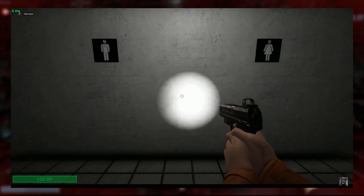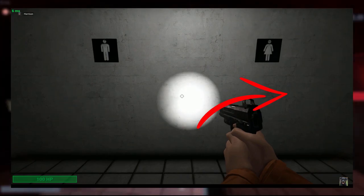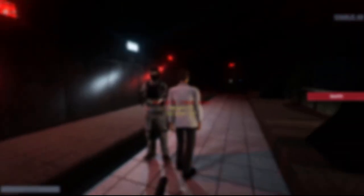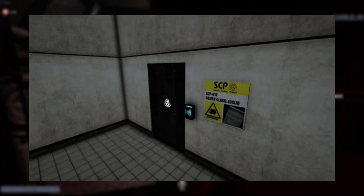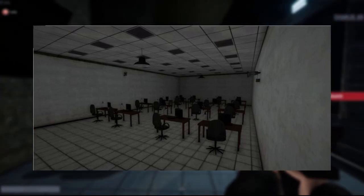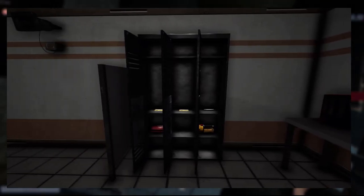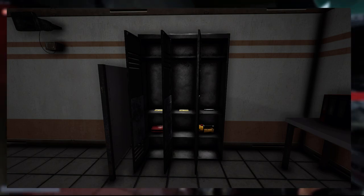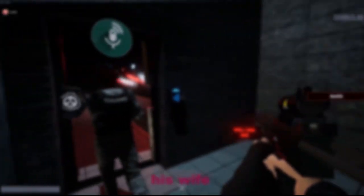Keycards can spawn in various locations throughout the facility. In the light containment zone, there are four possible locations. In the water closet labelled WC00, you can find a janitor or scientist keycard in either the men's sink or the men's floor, and possibly in the women's sink or women's toilets. SCP-012's containment chamber has a guaranteed zone manager card on the table, but requires a containment level 2 card to access. In the PC-15 room, there is a guaranteed scientist card spawn on one of the tables. Low-level cards can also be found in lockers in SCP-372's containment chamber, GR-18, SCP-173's containment chamber, PT-00, the PC-15 room, and the VT-00 greenhouse room.